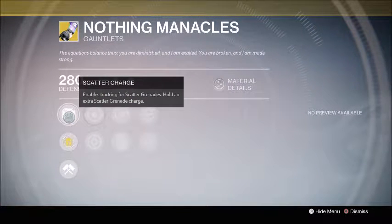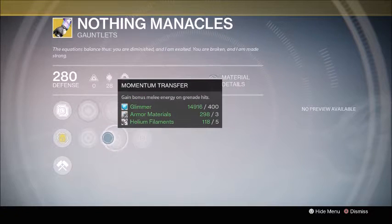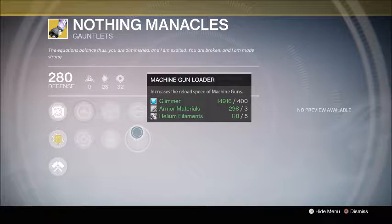For the Warlock, we're getting Nothing Manacles. It has Discipline and Strength, and the exotic perk Scatter Charge enables tracking for Scatter Grenades and holds an extra Scatter Grenade charge. You also get Energy Projection for increased grenade throw distance, bonus melee energy on grenade hits, and increased reload speed of auto rifles and machine guns.